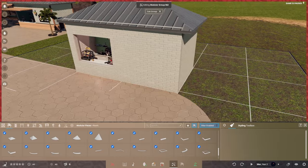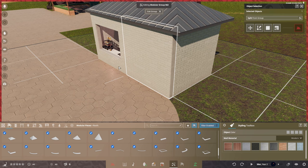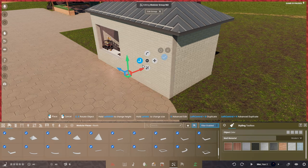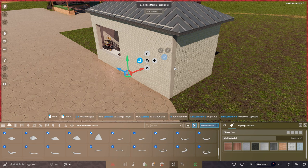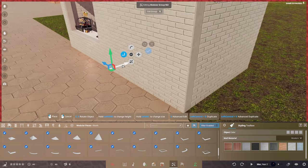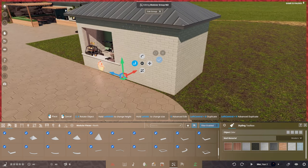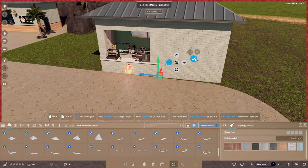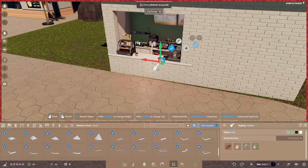You can see this is not perfectly lined up because we have this wall piece sticking out. I'll click it and then press Shift to grab it. Press V on the keyboard — that's the shortcut for Advanced Move. You can also come up here and select Advanced Move from the menu. I can push it right to the back to cover that section up. However, our kiosk is slightly sticking out, so grab the kiosk and press V, and push it back to the position you want.